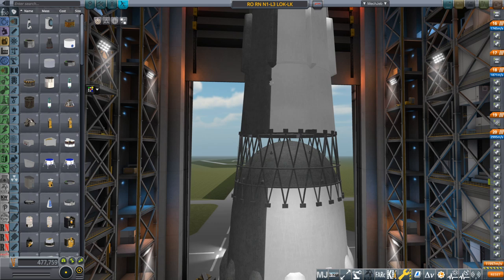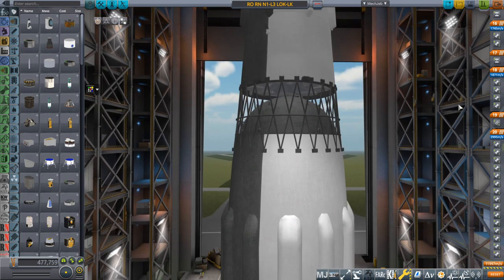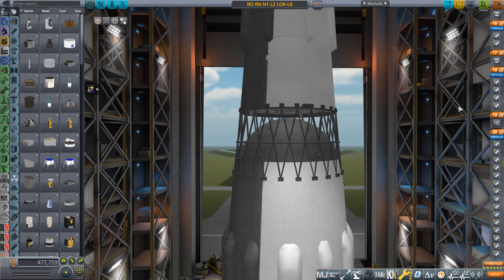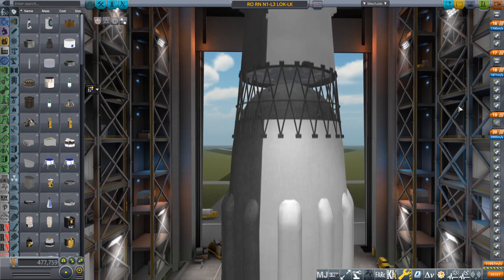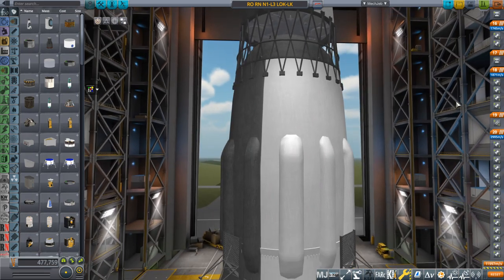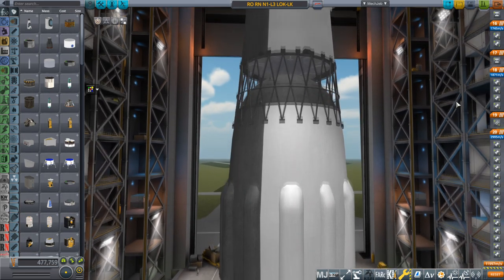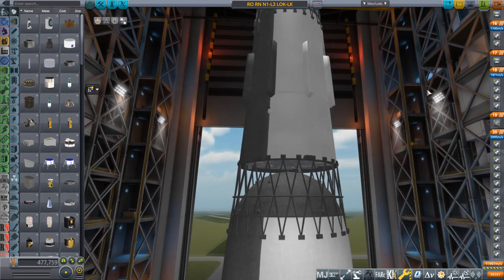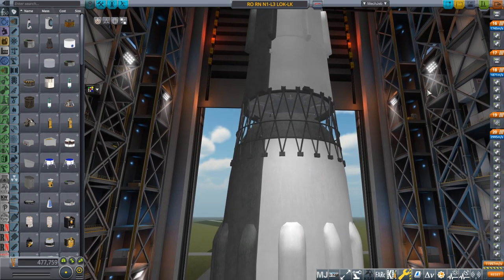Hello everyone and welcome back to Realism Overhaul Simox in Kerbal Space Program 1.8.1. In this video I'm going to talk about improving the N1 rocket. This is partly in response to a comment on the video where I used the N1 to launch the Apollo Lunar stack from the S4B up, and I already had sort of an idea about the N1. I think I showed it in a live stream one time, I don't remember if I've ever shown it in a video though.